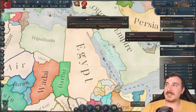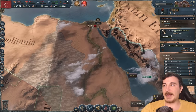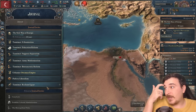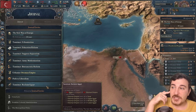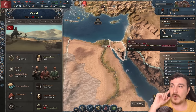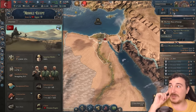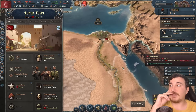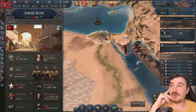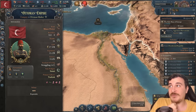Since Hejaz is essentially a tributary of the Egyptians, I cannot attack him directly — I have to attack the Egyptians again. I've got here another Tanzimat: the Tanzimat of Reclaiming Egypt. I just need Upper, Middle, Lower Egypt, and Sinai — that's four states, doable in a single war. It's going to be good four-plus million GDP, so that's going to be a lot of infamy. Let's check what our infamy is — we have 19.3, that's fine. As long as we're below 100 infamy, we're okay.